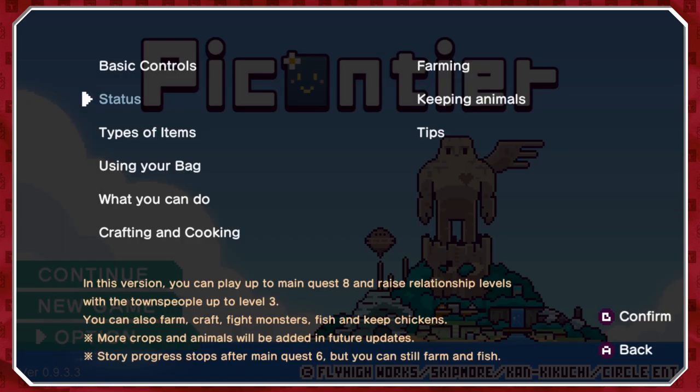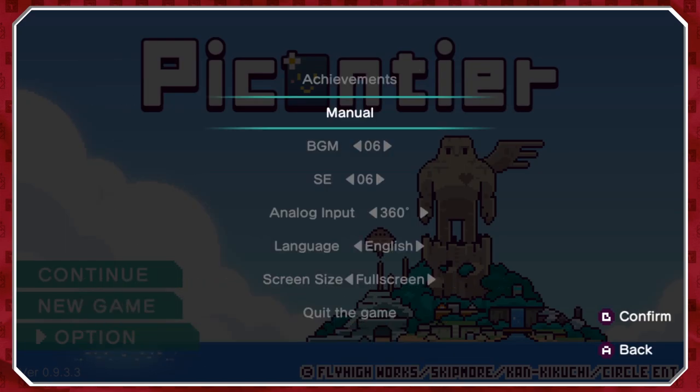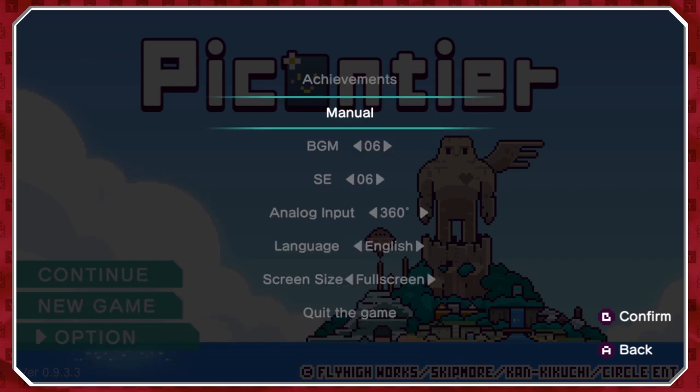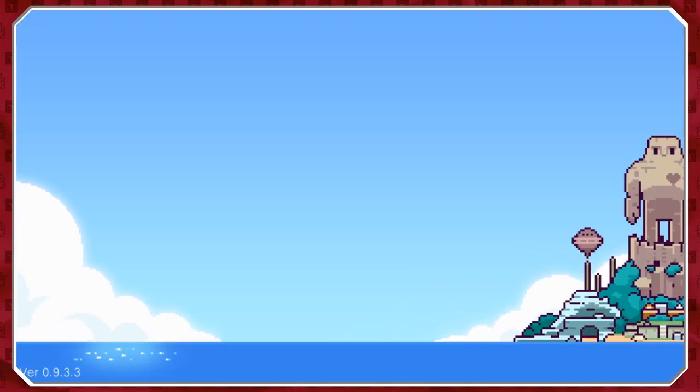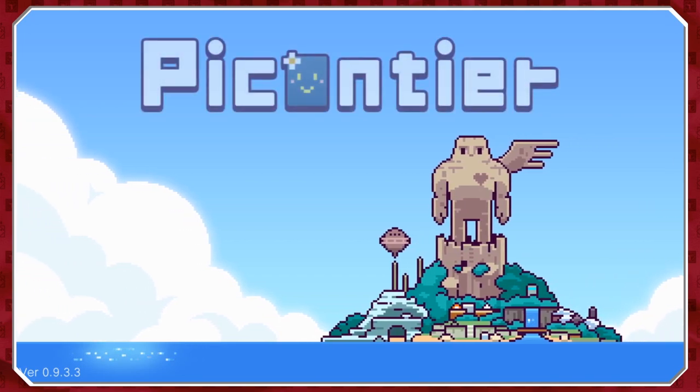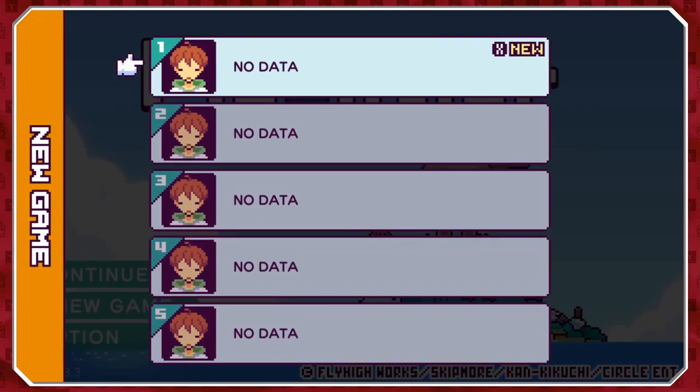There's no way to change your controls, which is slightly awkward because if you look at the basic controls, B is used to confirm and A is used to cancel — the layout of effectively a PlayStation controller, which has X on the bottom and circle on the side meaning yes and no respectively. I do wish we could change that, but it's fine. Let's start a new game and get into it.